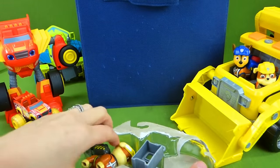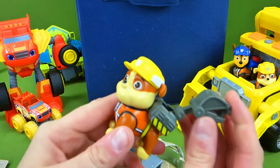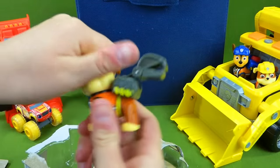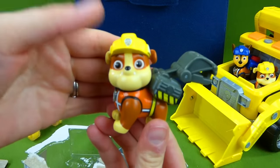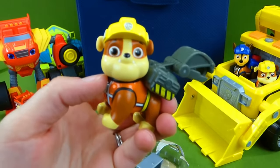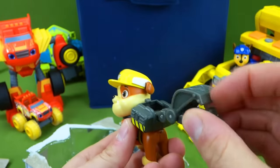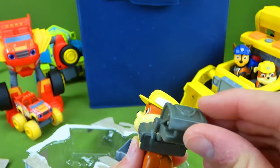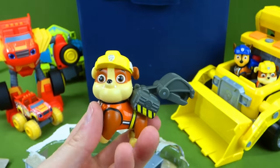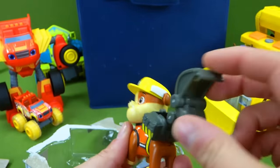Rubble on the double! He is ready to do some work! Look at this cool action pack — he's got his construction pup outfit on. We'll press his pup tag — one, two, three — and it opens so he can grab things. That's cool! Let's do it again — one, two, three. Ready for work! That is really awesome!